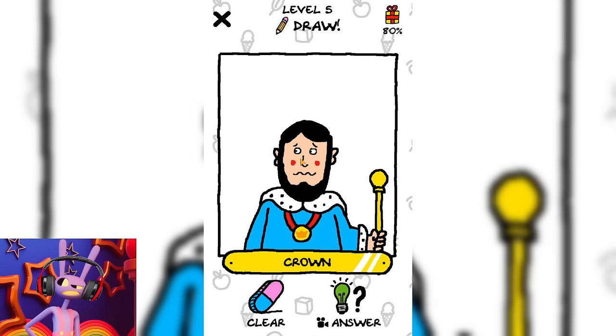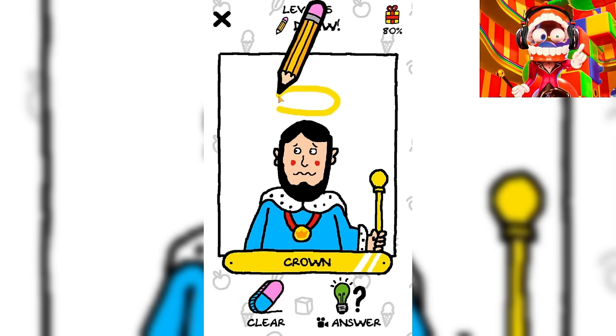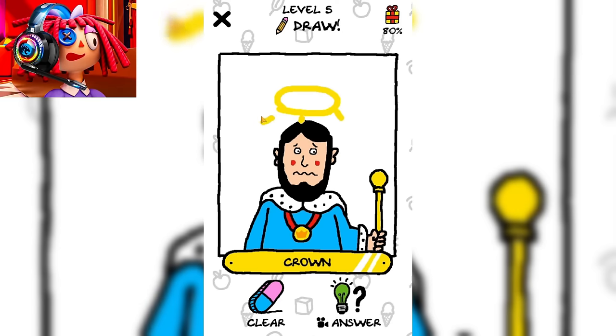This guy feels extremely insecure. It says that you need to finish drawing his crown. Maybe we can finish drawing a halo for him. I don't think this is the best idea, but it's worth a try. Let's add another glow effect around it. I don't think he looks happy. I think we need to erase everything we drew and try to draw something else.